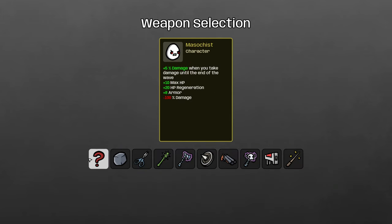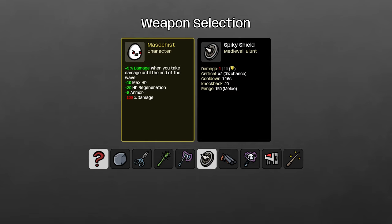The Masochist gains damage when you take damage, so you need to heal through and tank it. When we need a tanky character who takes damage, the best weapon is almost always the spiky shield — it lets you just buy armor, and it already scales with the eight armor you start with, so the spiky shields are doing pretty respectable damage already. If you just need to walk into a bunch of enemies, spiky shield is your weapon.